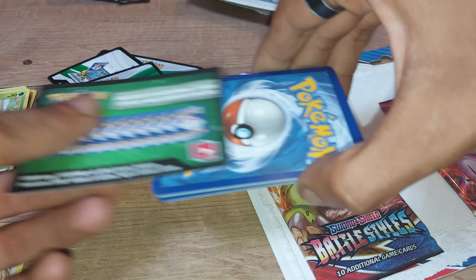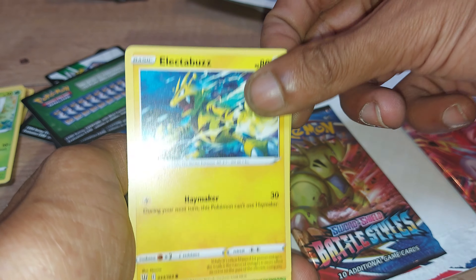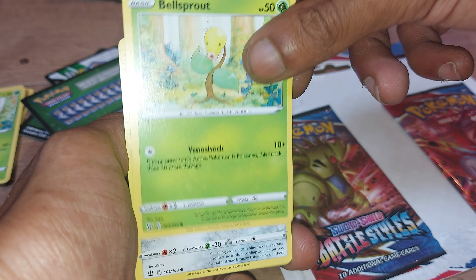Part 1. Green Code Card. Electabuzz — 80 health points, Electric type, has a move of Haymaker. Bellsprout — 50 health points, Grass type, has a move of Venom Shot.